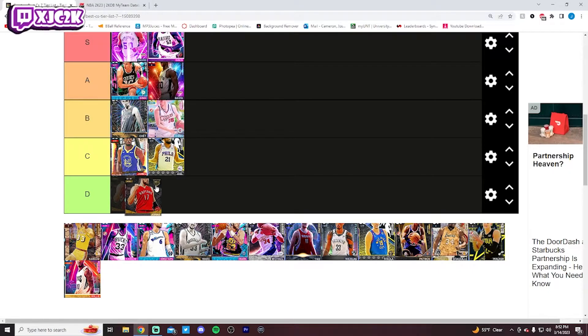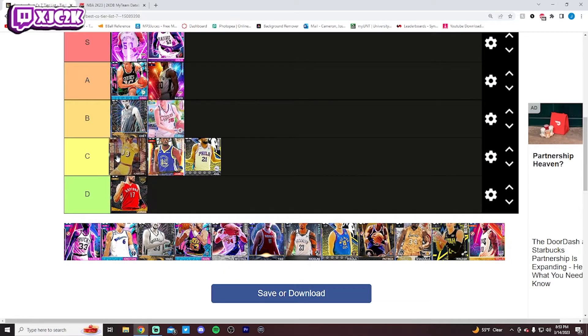I feel like you gotta go D tier for Jonas Valanciunas. He's not bad, but he's just not great. He's probably gonna wind up being the best guy in the D tier, but his release is not elite, he's not super fast, he doesn't have half anchor, his badges aren't incredible, he's not an elite shooter. He doesn't do anything at a crazy high level, and I just think he's kind of mediocre, so D tier for him as well.